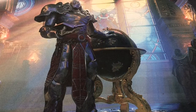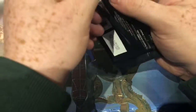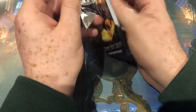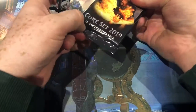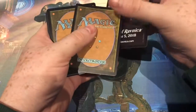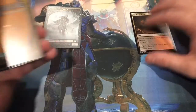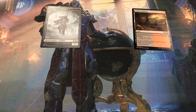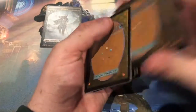Hey guys, Drozzy here with another rip opening, Core Set 2019. The ruling is there's only one exception and that's double-sided cards — I'll know straight away if I get one, which I haven't. So the zombie and the jawland... I should have shuffled in view, I'm sorry I took it out of frame, but these haven't been looked at.